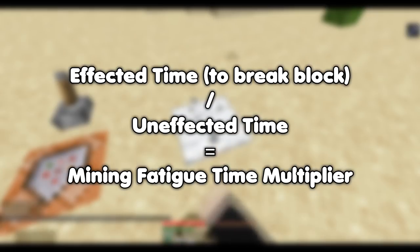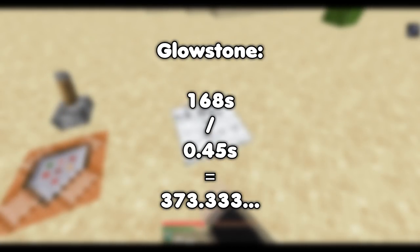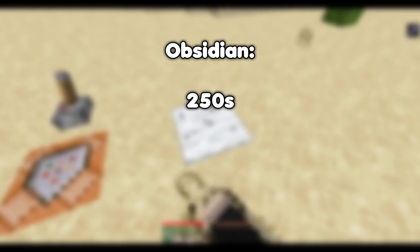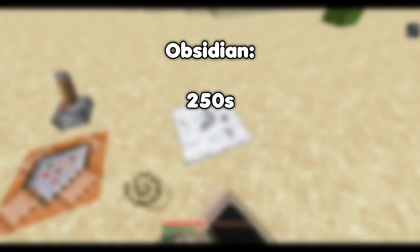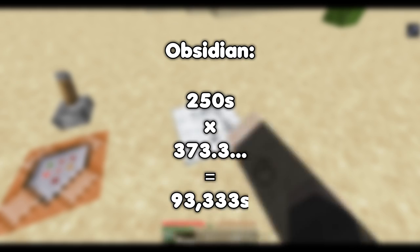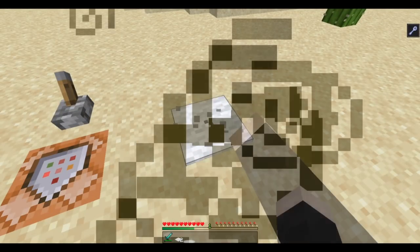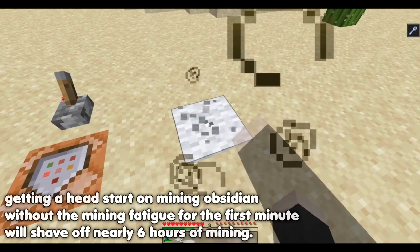This means that mining fatigue multiplies the original time to mine something by 373.3 repeating. This is a consistent multiplier — glowstone takes three times as long as carpet to break normally, and the time to mine with mining fatigue matches what I calculated. Obsidian takes 250 seconds to mine with your hand, so if we multiply this by 373, we get 93,333 seconds. This is nearly 26 hours — over a day — to mine one obsidian block.